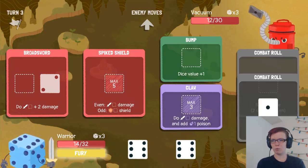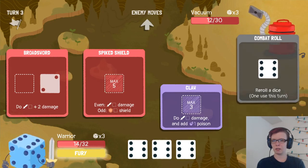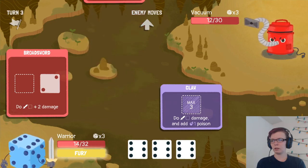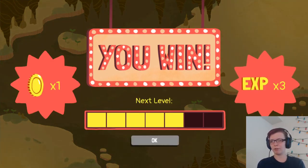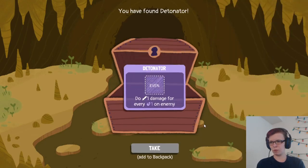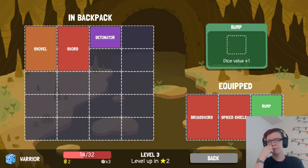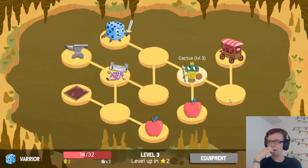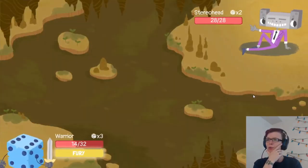Let's leave our fury for the next one, because then we can go into our next battle and pull out the fury right away, which is super helpful. That's interesting — not really useful though because of our claw. Let's try Stereohead first, because Cactus can be a difficult one to deal with. He's weak to shock.